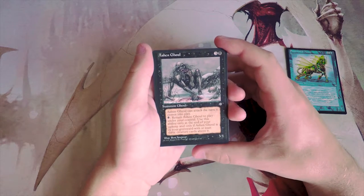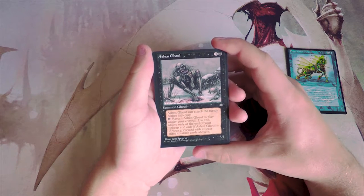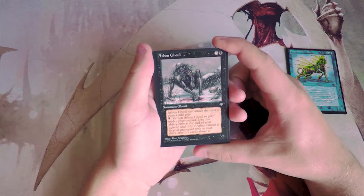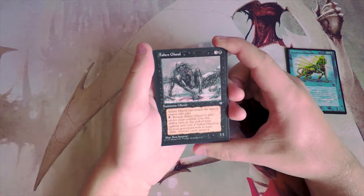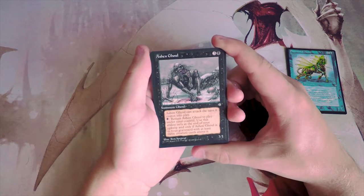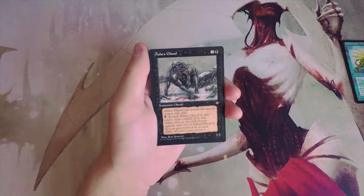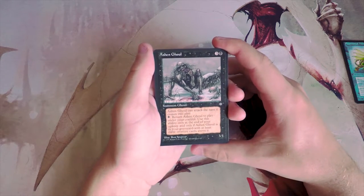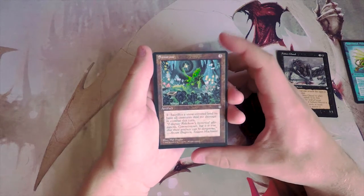Ashen Ghoul is a 3/1 for four. It can attack the turn it comes into play, so it basically has haste. You can pay one black to return it to play under your control — only at the end of your upkeep and only if it's in your graveyard with at least three other creatures above it. It's a 3/1 for four which isn't amazing, but the haste helps and the recursion is fantastic. I do actually kind of like that card.